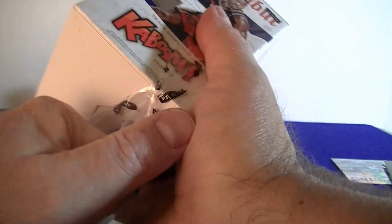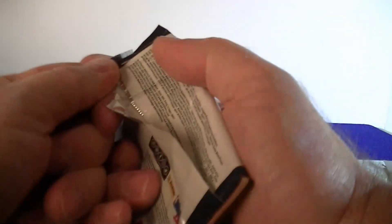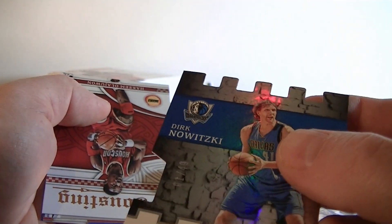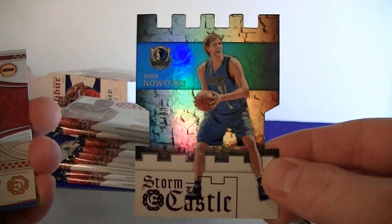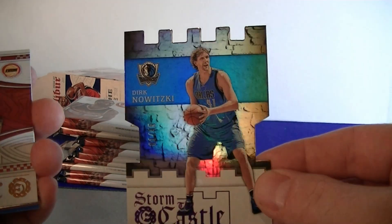I'd love to hit a Kaboom — I've never hit one. I wonder what the odds are; those are probably impossible. Those are a couple cool die cuts. We got Gilmore, Chris, and Storm the Castle — yes! It's numbered to 49, number one out of 49. Dirk — great looking card, pretty different. That's numbered to 49. Awesome.